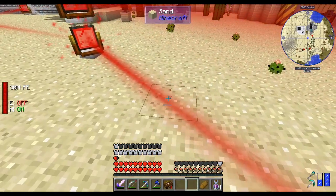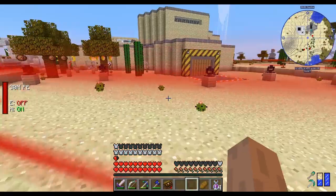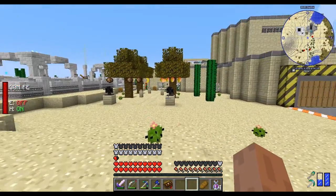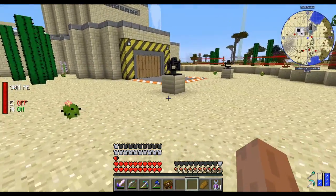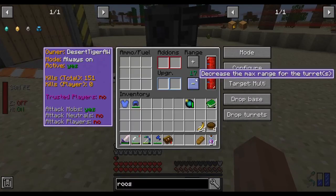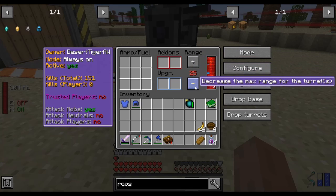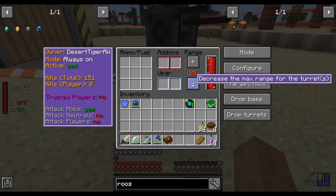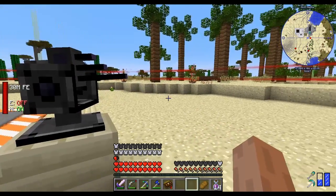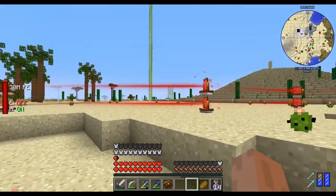Every time hostile mobs touch the beam they're gonna get zapped. I also have four laser turrets which start shooting at the hostile mobs. If I right-click on the laser turrets, the range is right now set to 17. The maximum range is 25, but that's too much so I changed it to 17 for now. I may lower the range a bit so I can see how the fence is working.